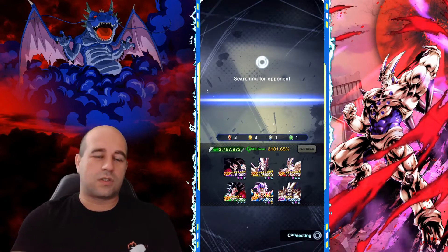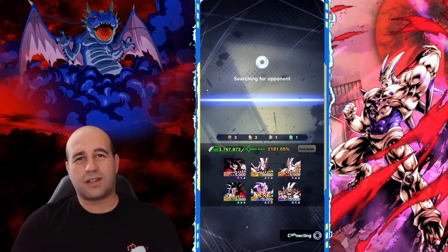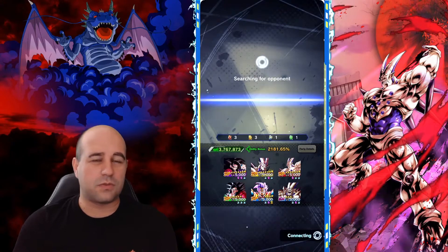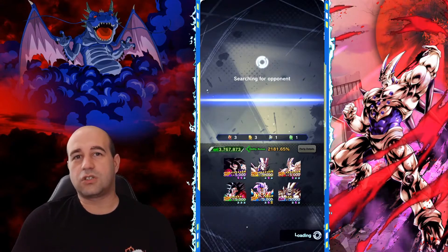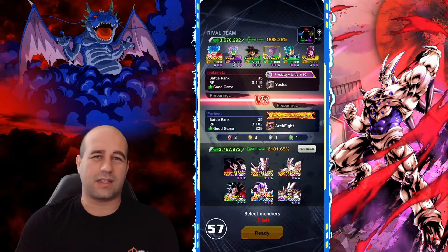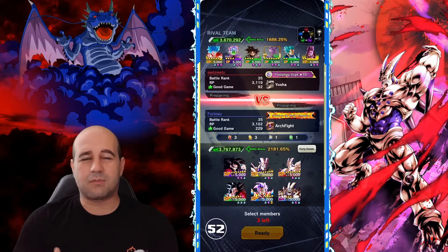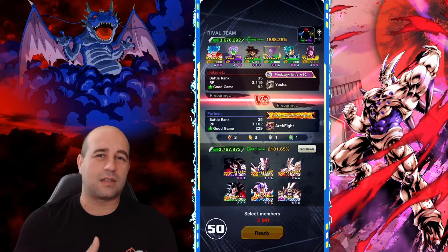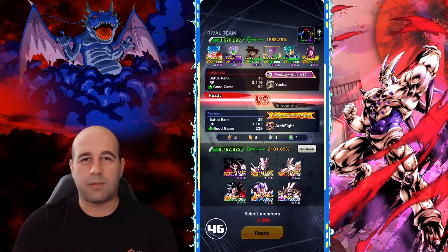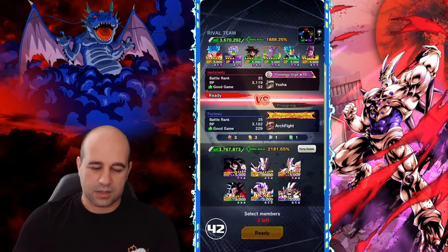I don't know what to say about the Shadow Dragons team — I was always a fan of GT team, but unfortunately GT team has something that is missing. From my point of view, GT team is just a tier 2 team. We have some sustained damage cards and buffs, but it's just not enough compared to God Ki, Fusion Warrior, or Zenkai Saiyan Family.